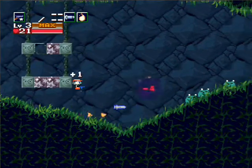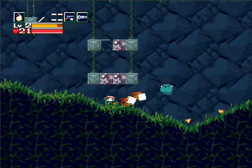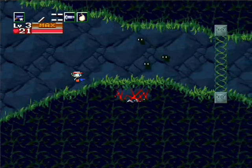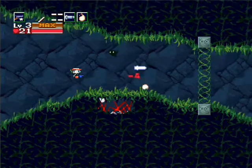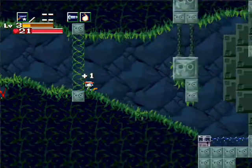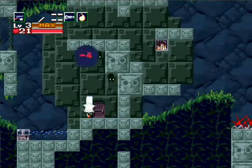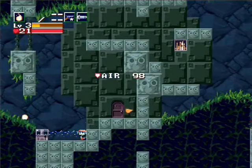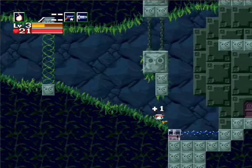Watch out for the bat there. Level 3 fireball is excellent. These bats are so annoying, but we'll get something that will help deal with them later. And here's that house they were talking about — you can see the fireplace over there in the top right.